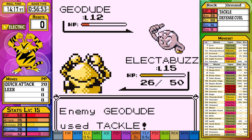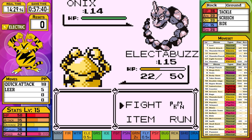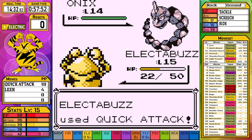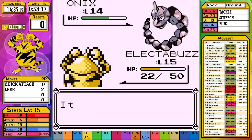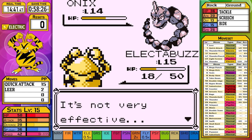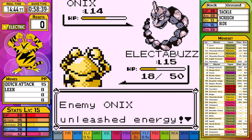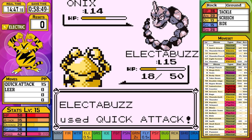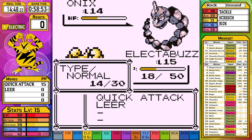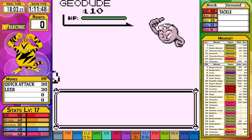The Geodude battle goes exactly as you'd expect between a weak Normal type and a Rock type. Thanks to three critical hits, we make our way to Onix with 19 Quick Attacks remaining - more than planned, but HP is quite a bit lower than expected. Onix gets two Bide sequences off, letting me apply Leers, and a few Quick Attacks later we reach the deciding moment. After just two more Quick Attacks, we claim the victory and make our way past Brock on the very first try.